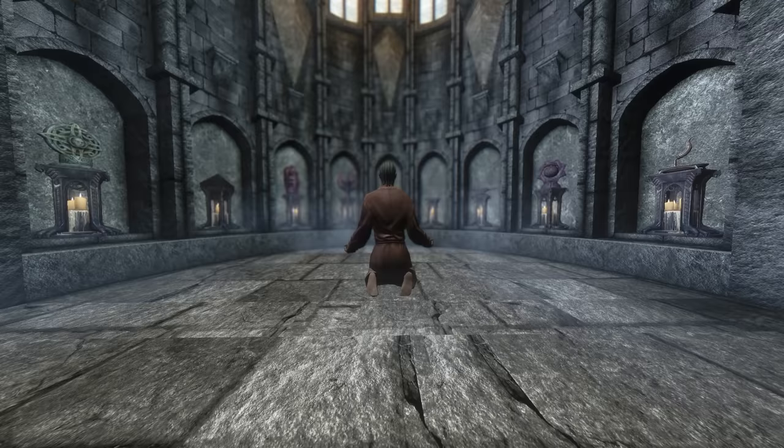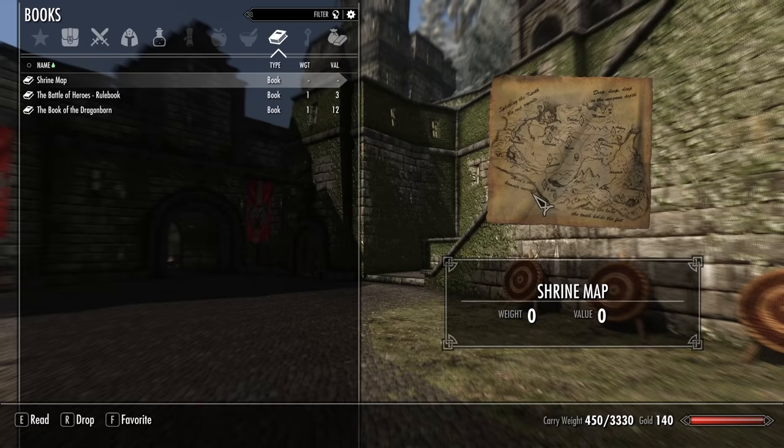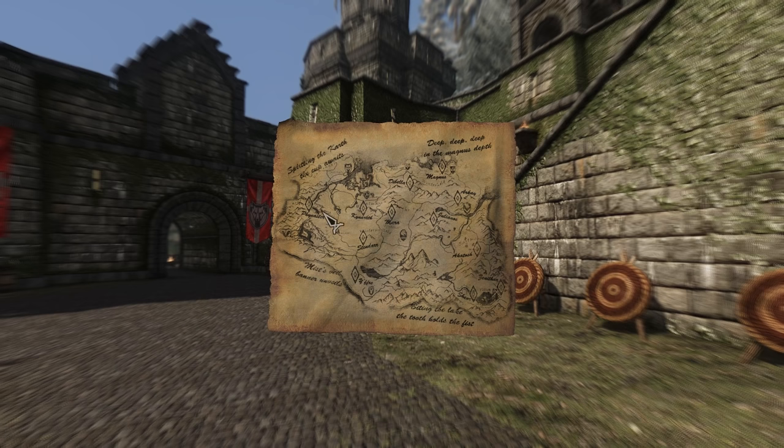However, the mod also adds 4 new shrines to the game, based on the divines from the various other pantheons in Tamriel. These divines aren't really worshipped in Skyrim, and so their shrines are much more rare. In fact, only one of each exists in the whole of Skyrim. To find them, you'll have to use the new shrine map in your inventory.